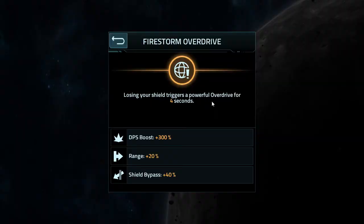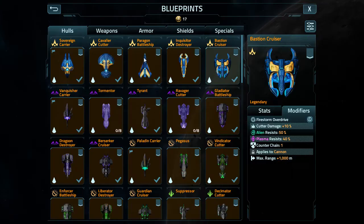You'd have a firestorm overdrive that lasts four seconds like it normally does. It would, however, only boost the damage by 150% and only give you a 10% increase in range. Nerfing this wasn't actually a great idea, but I figured it's an overdrive anyway — just chop the range a little more so you'll know you'll want to use the original bastion over this one. And it has a 20% shield bypass increase.